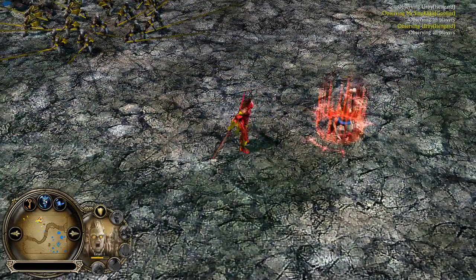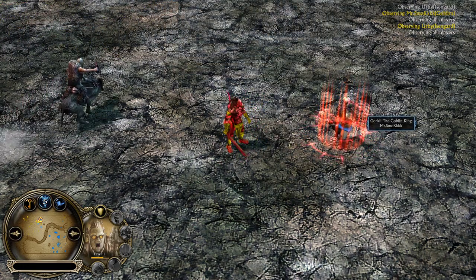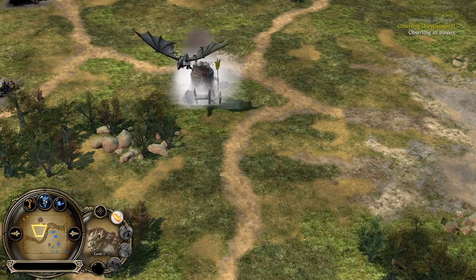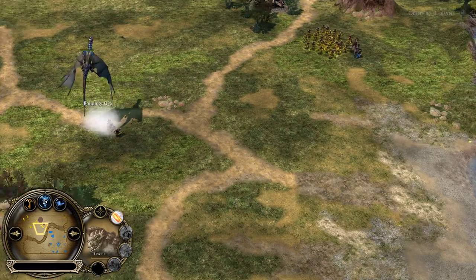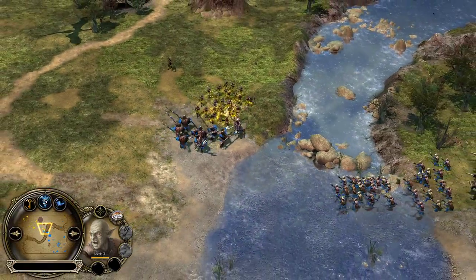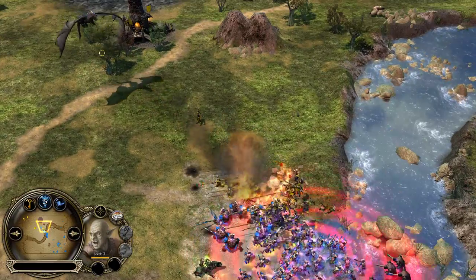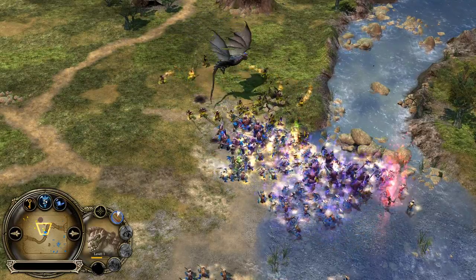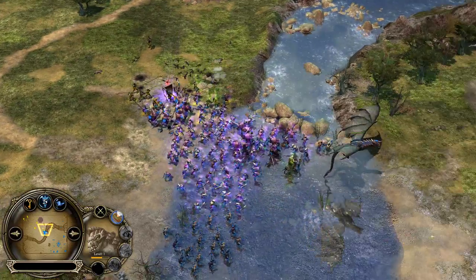Lurtz is just unfair, guys. This guy, for me, is the strongest hero — oh, I take it back. We have a big bad boy on the field. Dragoff, the Dragon Lord, ladies and gentlemen. Azok is running for his life, by the way. Sharku is actually chasing him. Gorkil the Goblin King has been taken down. Azok is trying to get to safety. Fireball in your face! Dealing tons of damage. And one of the most expensive heroes of the Rise of the Witch King, for sure — it was 5,000 resources.